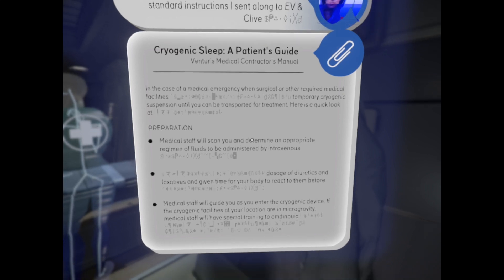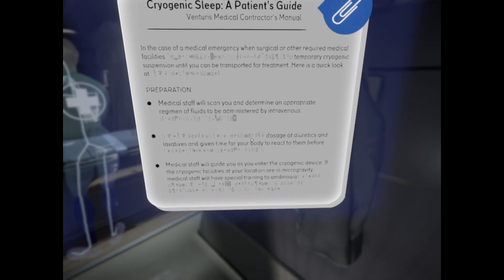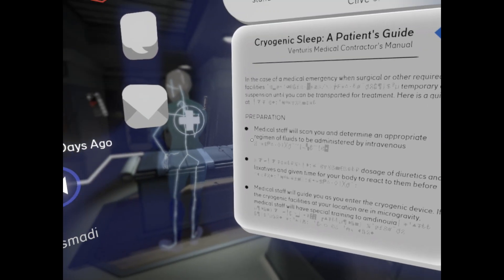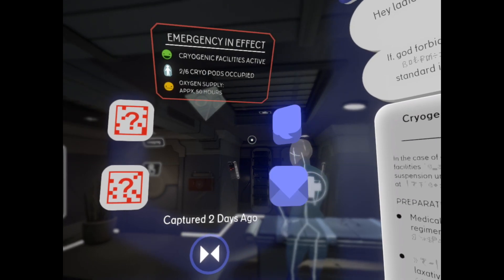In the case of a medical emergency, when surgical or other required medical facilities aren't available, temporary cryogenic suspension until you can be transported for treatment. Medical staff will scan you and determine an appropriate regimen of fluids to be administered intravenously, along with a dosage of diuretics and laxatives, and given time for your body to react to them before entering the cryogenic device.